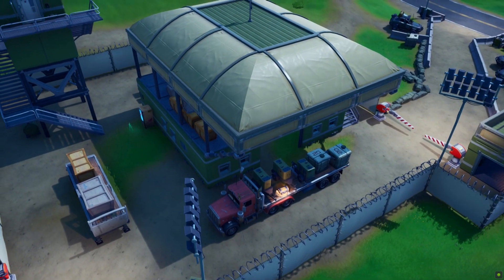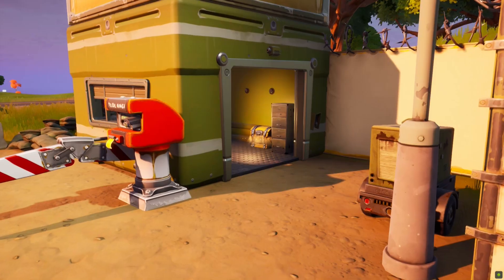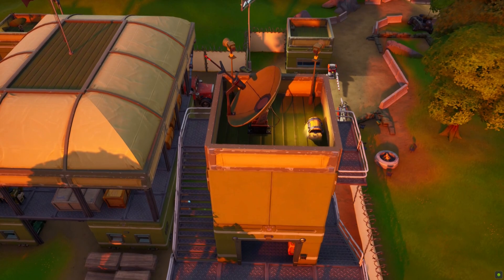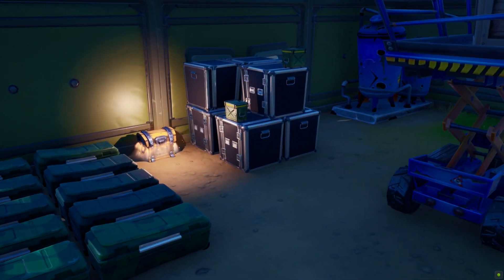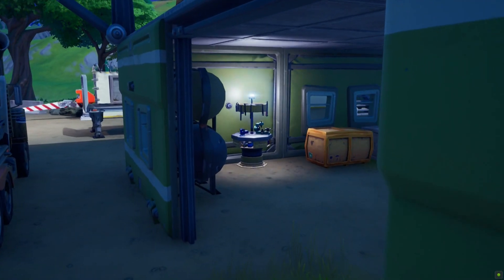Surrounded by barbed wire and military vehicles, the Staging Post has plenty of chests spread throughout its small area. You can find one in almost every building, on the bed of the semi-truck, and even on the roof of the green watchtower. We're not exactly sure what EGO stands for or who the space belongs to, but it's a great alternative drop point with plenty of good loot.